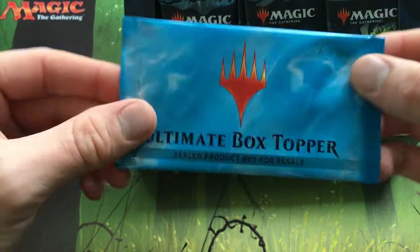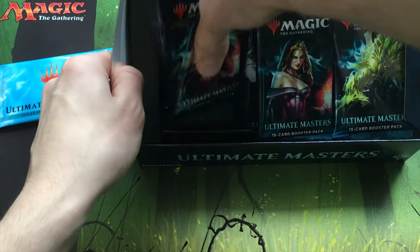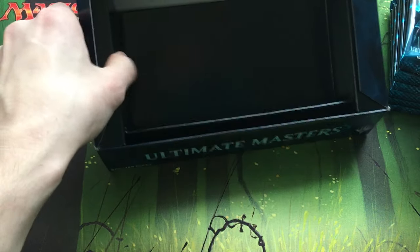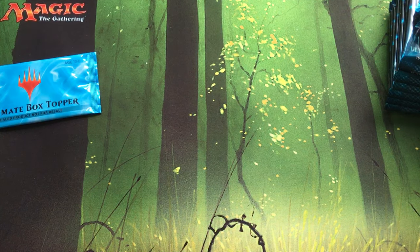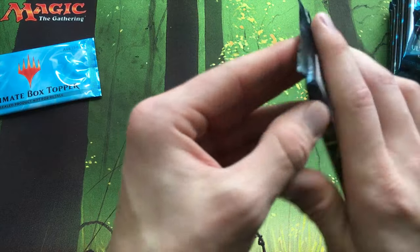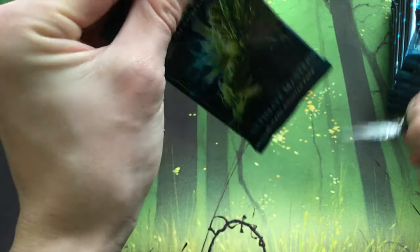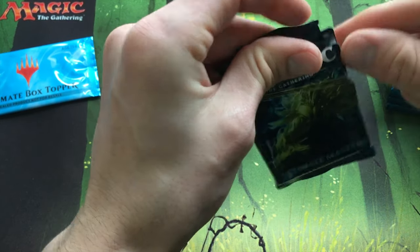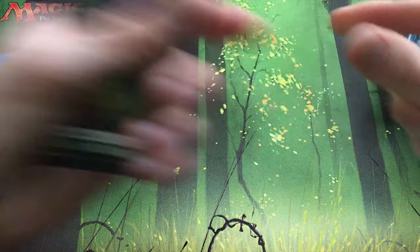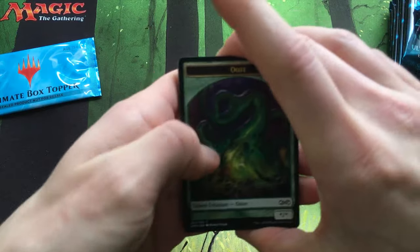Got our box topper, and we got our packs. Really the only things I'm super hoping to get would be a Phyrexian Altar and Phyrexian Tower, just because I need them for EDH, but we will probably enjoy basically just about everything that we pull here. The packs are backwards, so I'll just do the rares, the foils, and the uncommons.